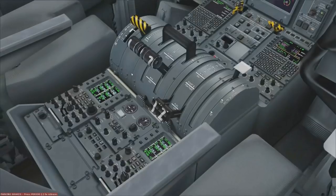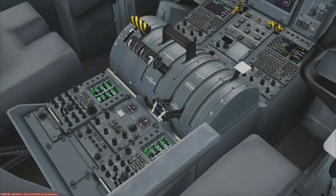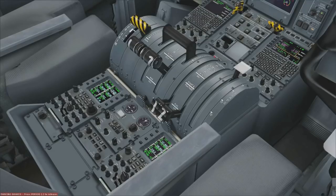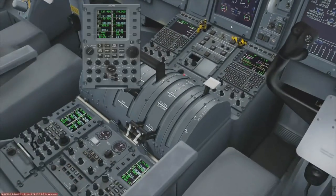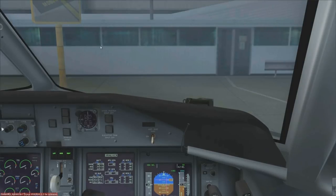Gatwick good afternoon, Austrian 6 Niner Yankee now on stand number 3, Dash 8 Delta with Quebec. Request clearance to Vienna. Austrian 6 Niner Yankee, Gatwick Delivery. Cleared to Vienna, Dover to Papa Departure, Squawk 0 3 7 7. Dover to Papa Departure, Squawk 0 3 7 7, Austrian 690 Yankee.